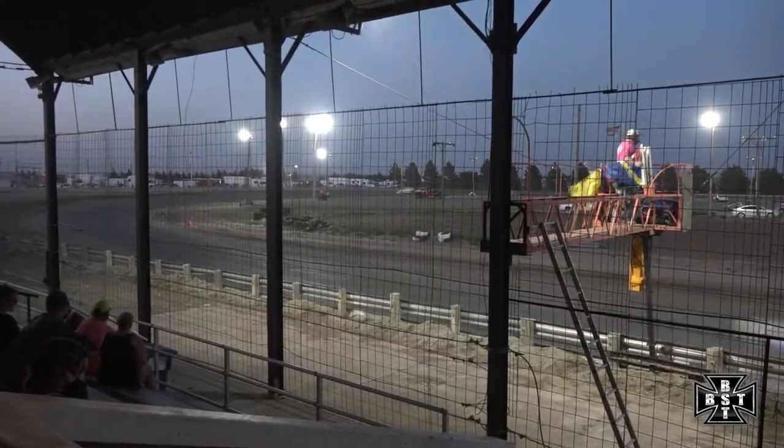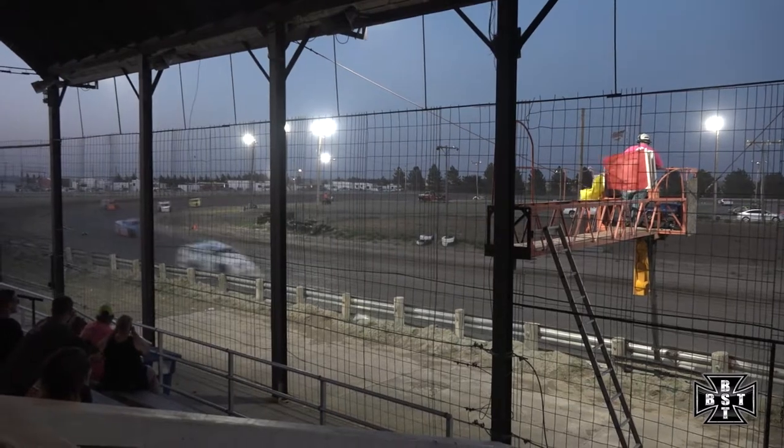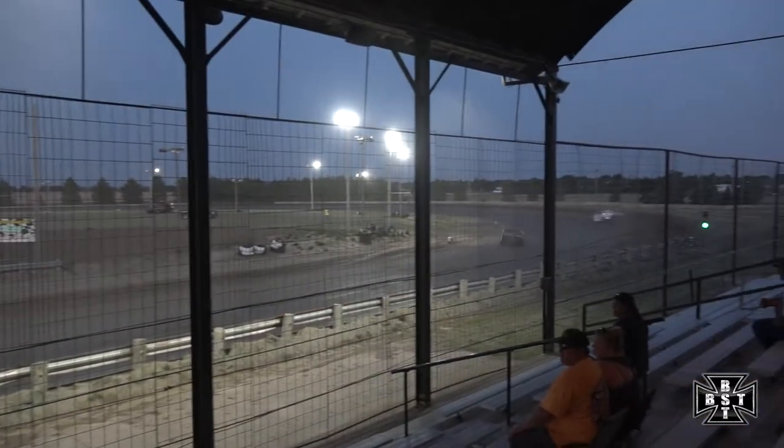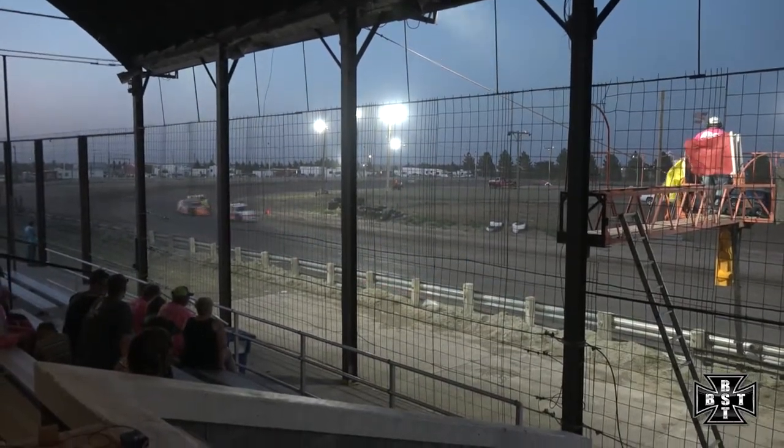Ronnie Hill trying to close in on the 15 of Darren Crouch as they head off into three and four. Crouch working that outside line, Ronnie Hill down to the bottom. Kyle Rolletter in the zero. Your race leader, still the 08 — Dakota Sproul is going to start working through lap traffic. Ronnie Hill looking to the bottom side up to 15 of Crouch, and he'll take away that fourth spot. Kyle Rolletter right behind him in the zero as they work down the back straightaway and off into turn number three.